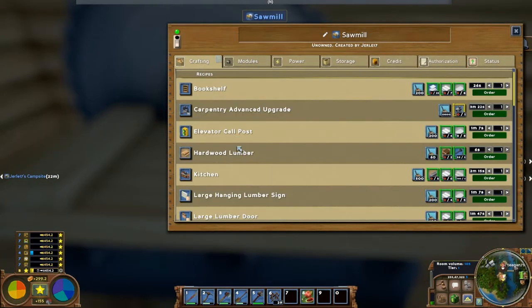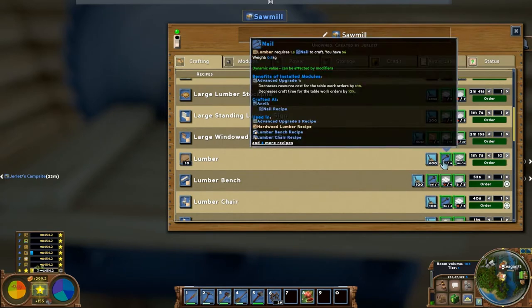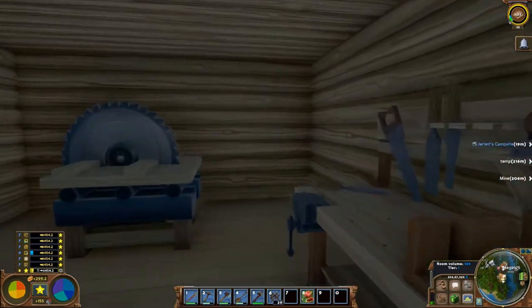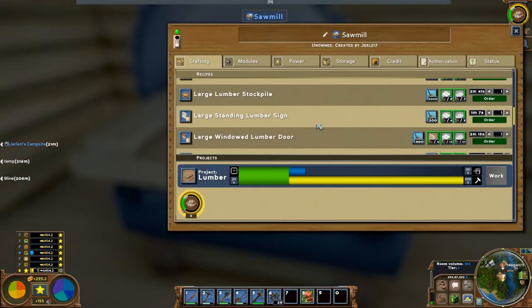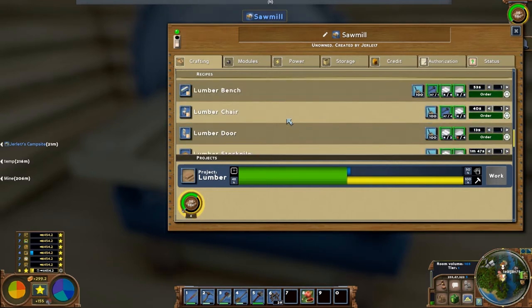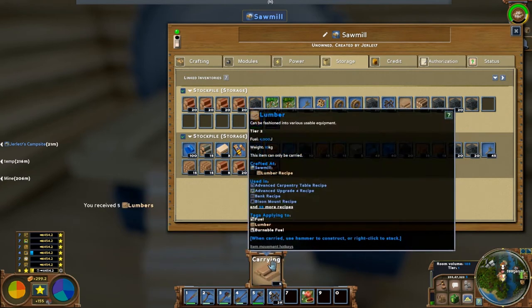I'm going to make some lumber right now. Lumber requires nails from the anvil, which I've already gotten. I only need four of these because I'm going to make Tegan's cast iron stove today! I need lumber for the kitchens down there to complete tier two. I took a bunch of hewn logs off the research center and put them over here for lumber — so whatever's there, I'll use.